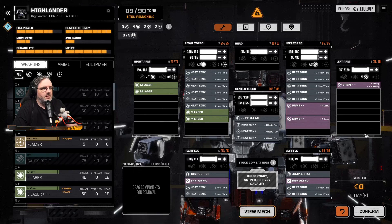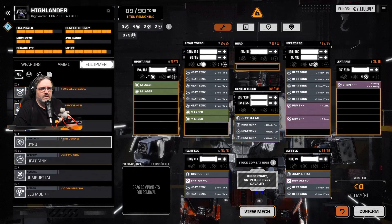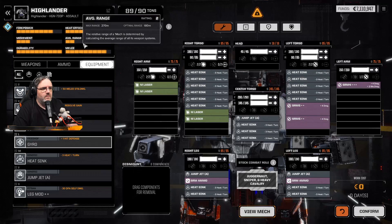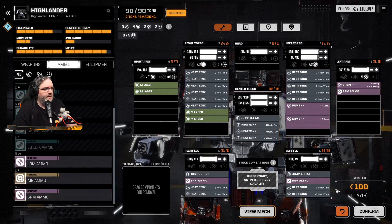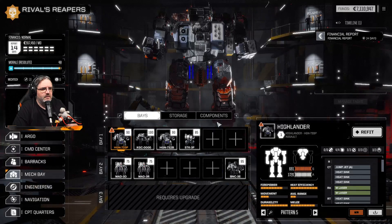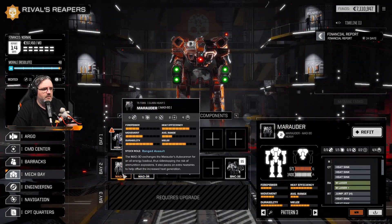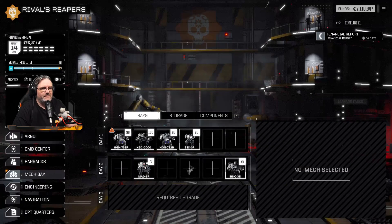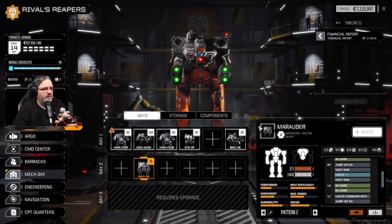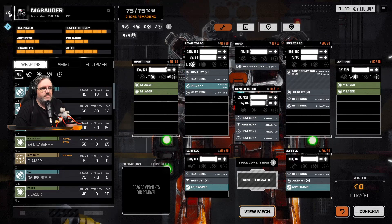The Highlander is a ton underweight, and it's missing a cockpit mod. I'm actually going to put it into cold storage — we're just paying to keep them out and it's really not worth it. I'll do the same to the other one. It has the ultra AC-2 which is nice, but we're not using it.